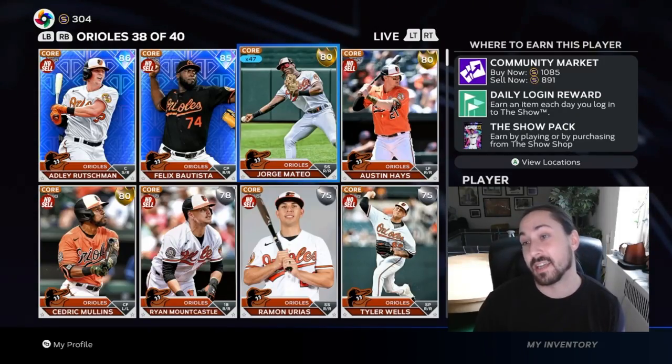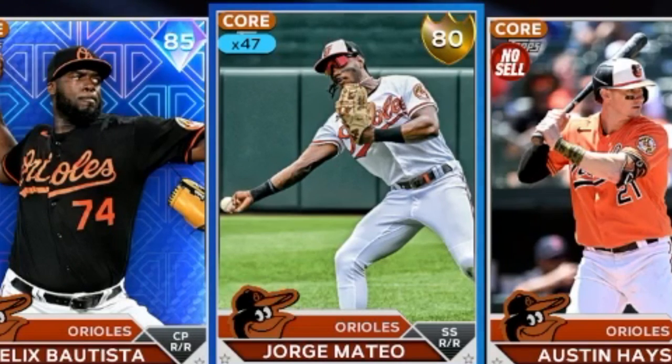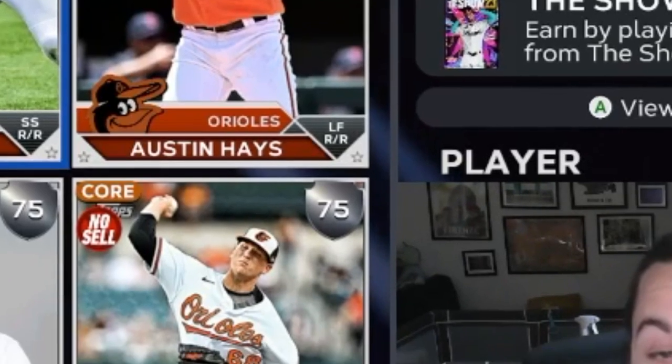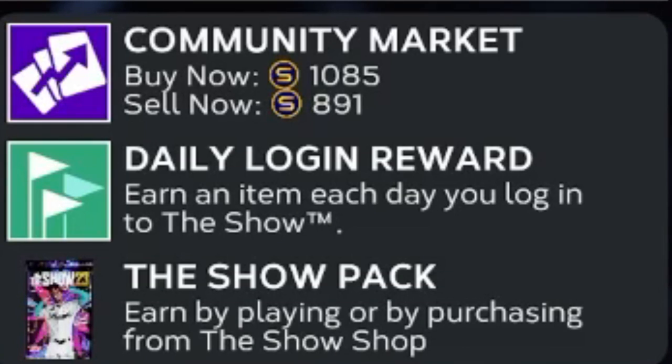Next on the list is Jorge Mateo. He's on a torrid streak. His statistics aren't showing up in the MLB.com leaderboards for some reason, even though he appears to have enough plate appearances — I'm not sure why. I think that's actually why some people are sleeping on Mateo right now. His differentials are pretty good: buy at 1085, sell at 891 — pretty low risk. You can make roughly 100-plus stubs on each flip and he's moving quickly.